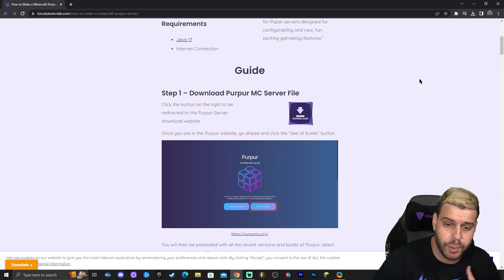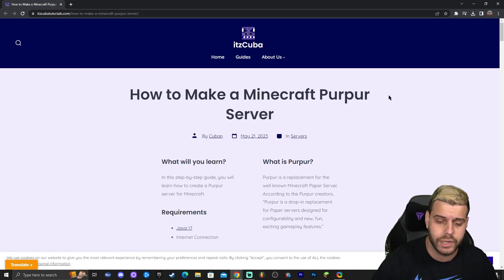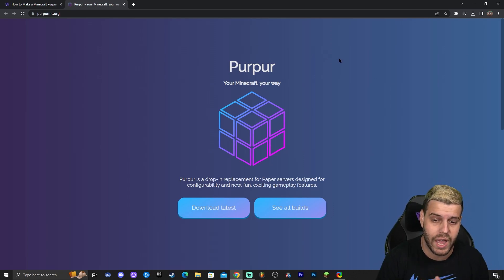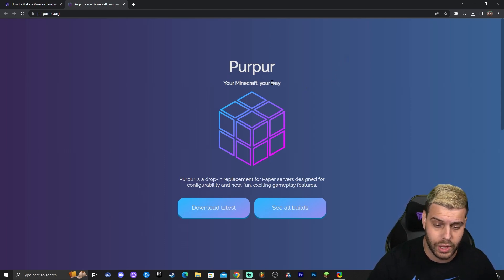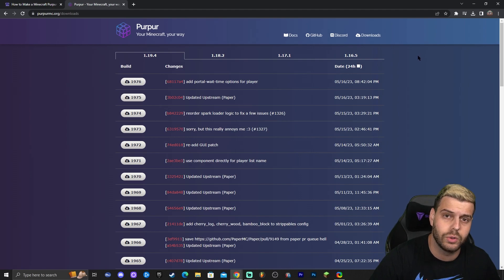This is a very in-depth guide covering everything from downloading the Purpur server file to joining your own server. But I'm assuming most of you just want to follow along the video. Once you're on the guide, scroll down until you see the download button next to the first step, click it, and that will redirect you to the official Purpur website. Click 'See All Builds' to view all recent builds and Minecraft versions. We're going to download 1.19.4, the most recent version.